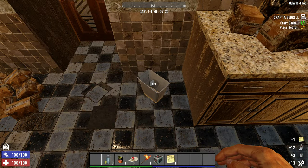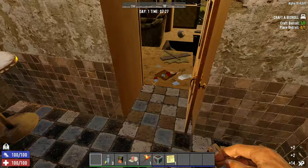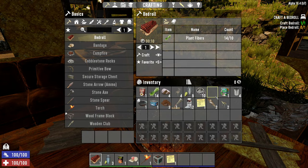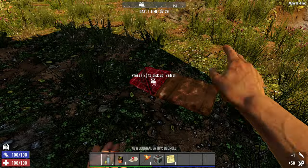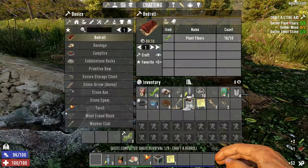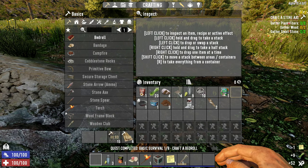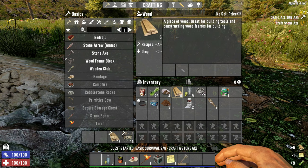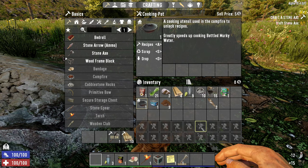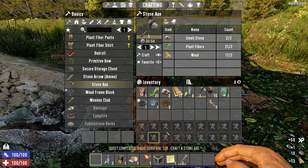We also turned the zombie speed up to nightmare, which means every zombie we see is going to be at a dead sprint all the time. Normally, zombies will only run at night, but all zombies all the time will be at a dead sprint. Rather than doing a horde every seven days, we're gonna do a horde every single night, and we turned the horde zombie count up to 64 times zombies, which basically means 64 zombies can be loaded in at any given time. The default is eight, and all of these settings are at maximum.